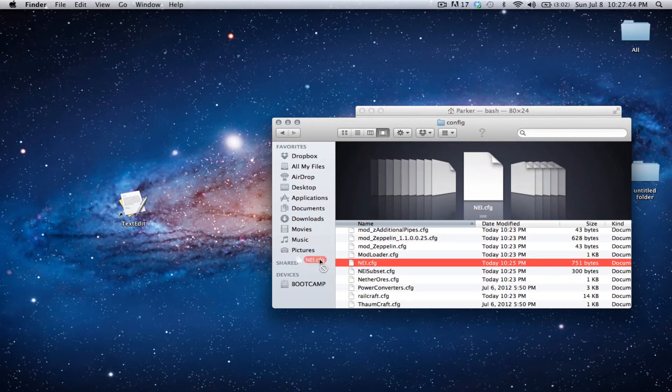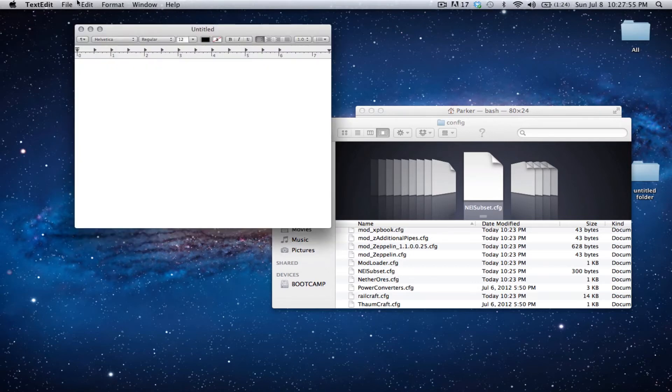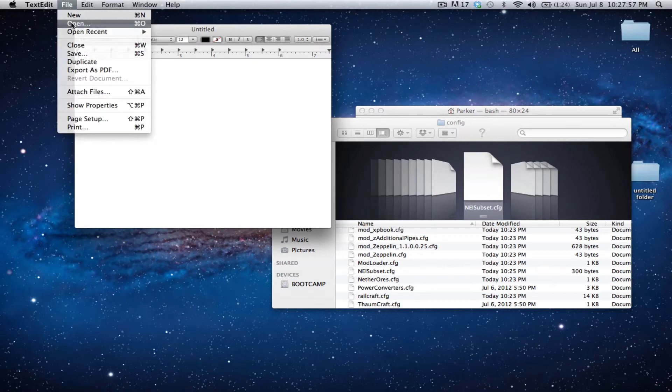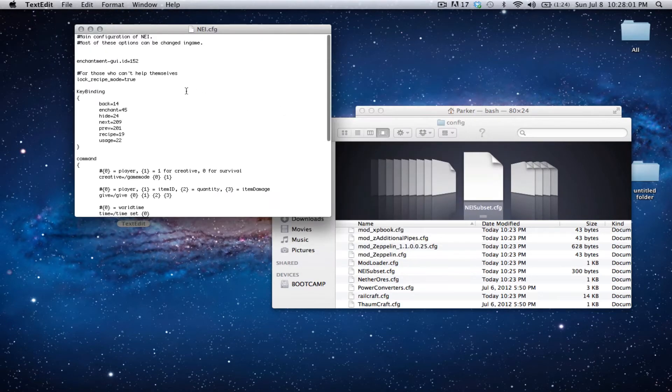Normally I just drag it out of here and I have it right here. You could just open with TextEdit, but sometimes that doesn't work, so I just bring TextEdit right here. Open up TextEdit, go to File, Open, NEI.cfg. Right here it'll say lock_recipe_mode equals true, and we don't want that locked. So get rid of where it says true and type in false.